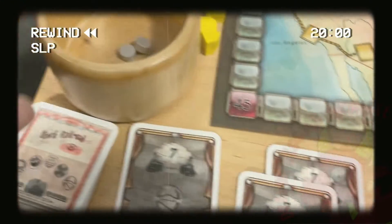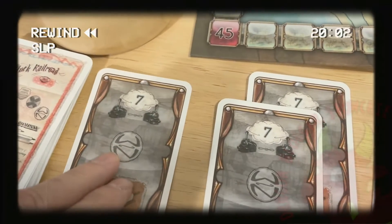Turn by turn, players must drop one of the built-in chips into the bowl in order to stay in the auction. When a player passes, whether by necessity or choice, they take all of the chips from the bowl, thereby earning bidding power for future auctions.